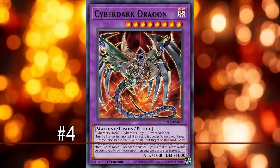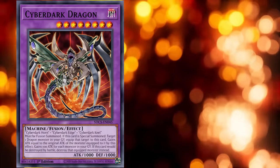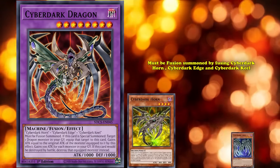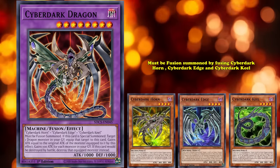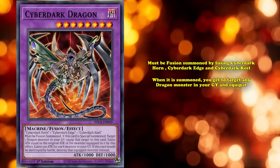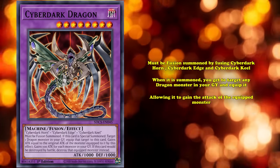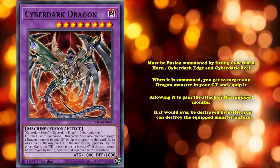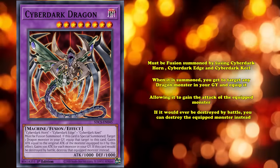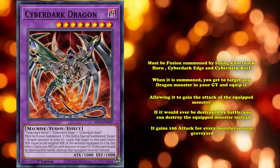That's honestly a shame, as Battle Fusion did an amazing job representing a symbolic passing of the torch in the anime, giving Zane the perfect end to his story — or at least it would have been. Equipping the number 4 spot is the true representation of Zane's darkness: Cyber Dark Dragon. Cyber Dark Dragon must be fusion summoned by fusing Cyber Dark Horn, Cyber Dark Edge, and Cyber Dark Keel into this hulking monstrosity. When summoned, you can target any dragon monster in your graveyard and equip it, allowing Cyber Dark Dragon to gain the equipped monster's attack while also protecting itself — if it would ever be destroyed by battle, you can destroy the equipped monster instead. And last but not least, it gains 100 attack for every monster in your graveyard.